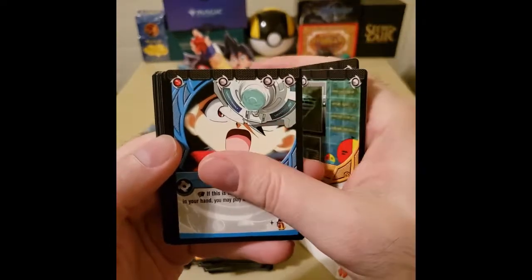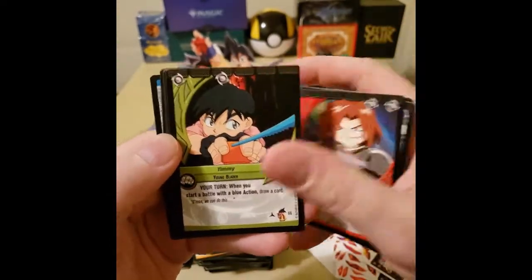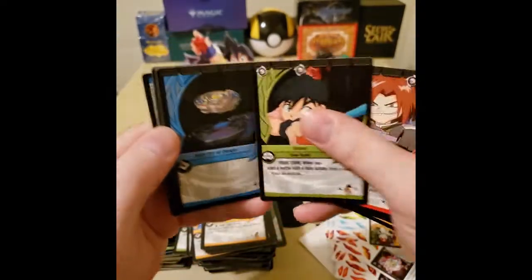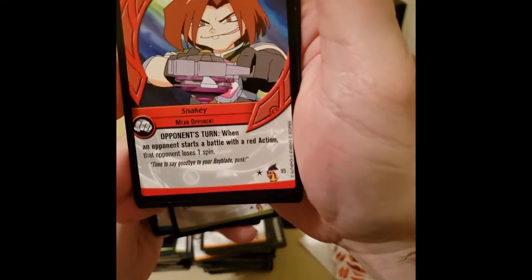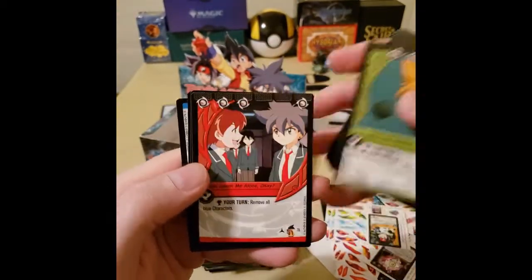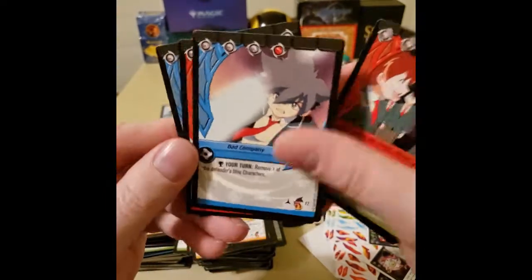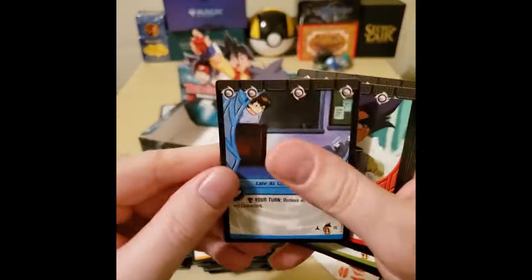Steady Your Opponent. No way — Snakey, Mean Opponents, that's a new one. Timmy — slide out. Let's see what Snakey does: 'Opponent's turn. When an opponent starts a battle with a red action, that opponent loses a spin.' That could be a good strategy. Controlled Defense, and then three upside down cards. Bad Company, another Daryl, and Late as Usual.